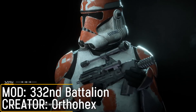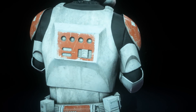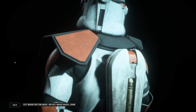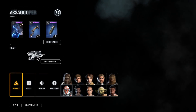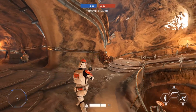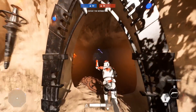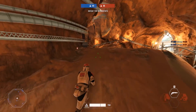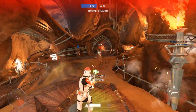The runner up for this Top 5 Mods episode is the 332nd Battalion from Orphohex. With the 7th season of Star Wars: The Clone Wars coming next year, Orphohex decided to create this battalion. During the Siege of Mandalore, Ahsoka Tano commanded this special detachment of the 501st against Maul's Mandalorian loyalists, and the 332nd Battalion painted their armour orange in homage to their Togruta commander. They used Phase 2 armour with unique markings — it's a fantastic mod, with links in the description below.